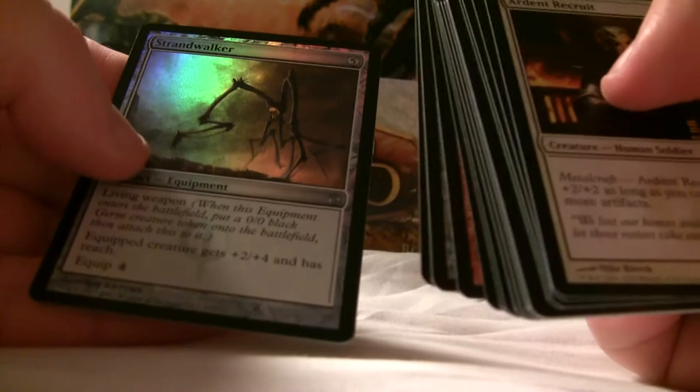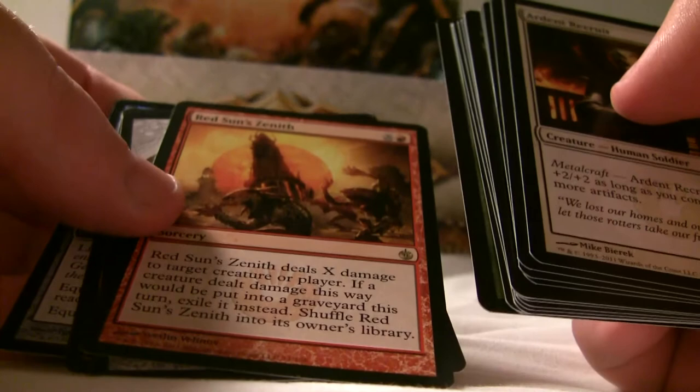A Strand Walker. Mountain and Red Sun's Zenith. I'm going to do this at a bit of an accelerated pace, because hey, I don't have all night. And I'm lying on my bed in the hotel room — it's a big bed, but it's kind of uncomfortable. Although I'm not bending like a Z in order to get it in front of the camera like I did with my Fatpack opening video.